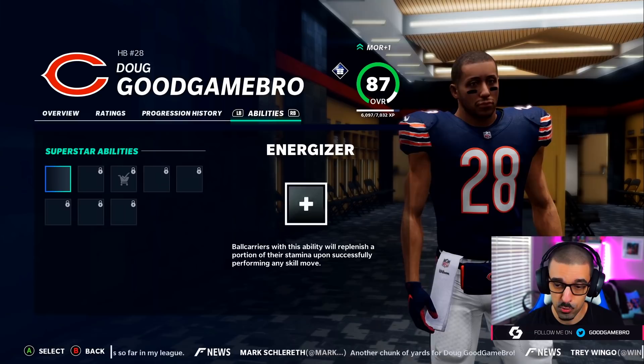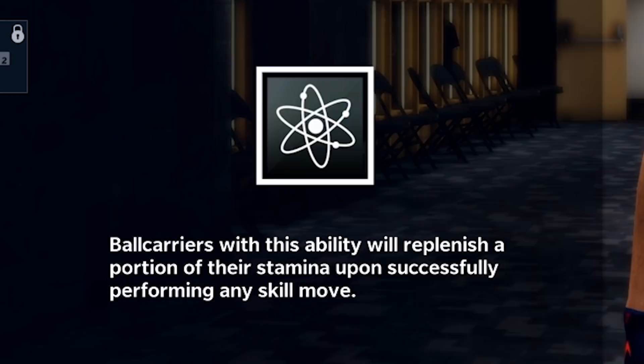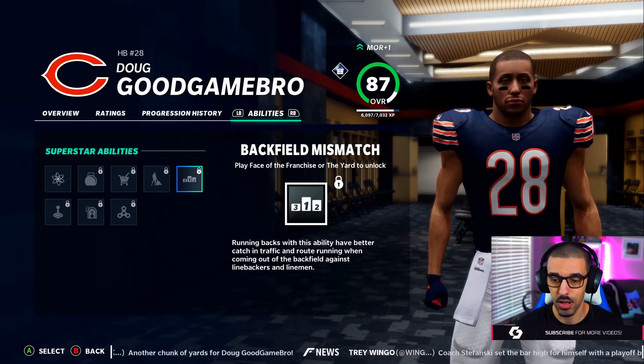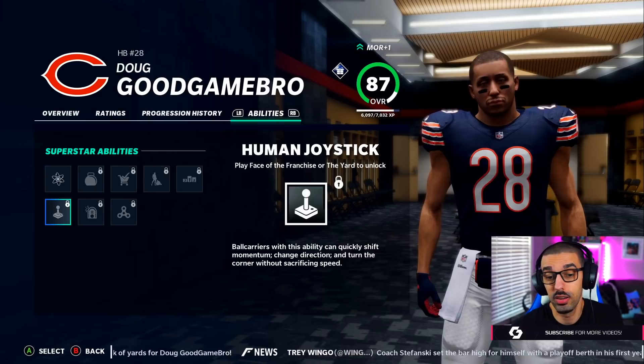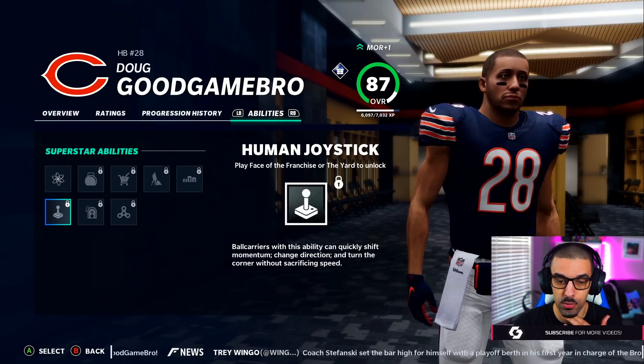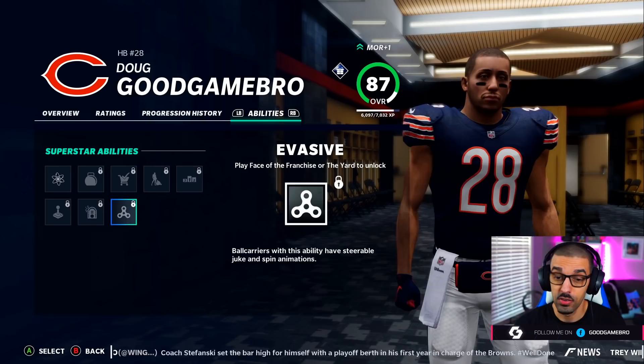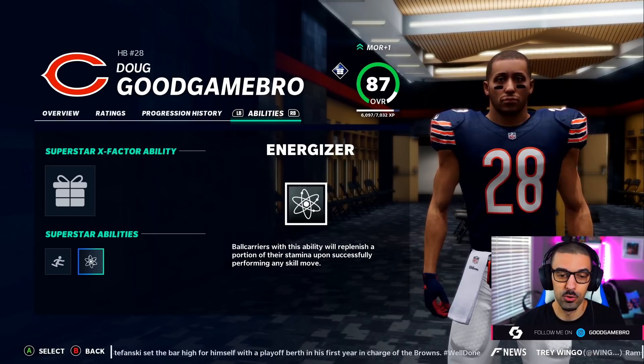Here is the new ability slot that we have, which has a whole bunch of new stuff for us. Energizer — you'll replenish a portion of their stamina upon successfully performing any skill move. Interesting. Armbar — you guys know what that is, it's from last year, it's all about stiff arms. Grab and Go, we've seen. Throughout Elite, we've sort of talked about backfield mismatches also from last year. Human joystick is really what I want right here — that's all about quickly shifting your momentum, change direction, and turning the corner without sacrificing speed. Jukebox would be fantastic, but that's not unlocked yet. And then Evasive — the ability to have steerable juke and spin animations. Really, all we have is Energizer to add, so we'll grab that for right now.